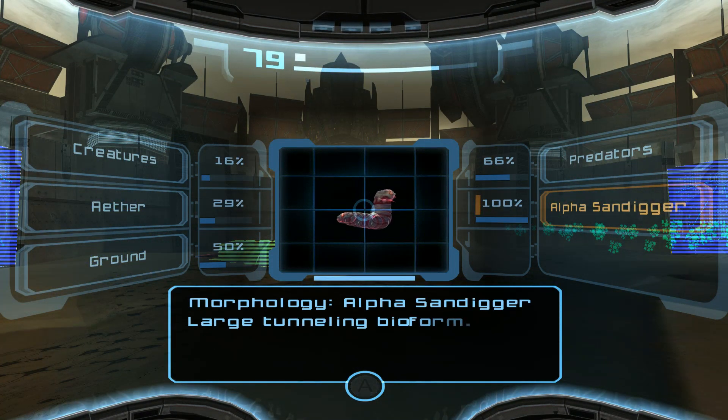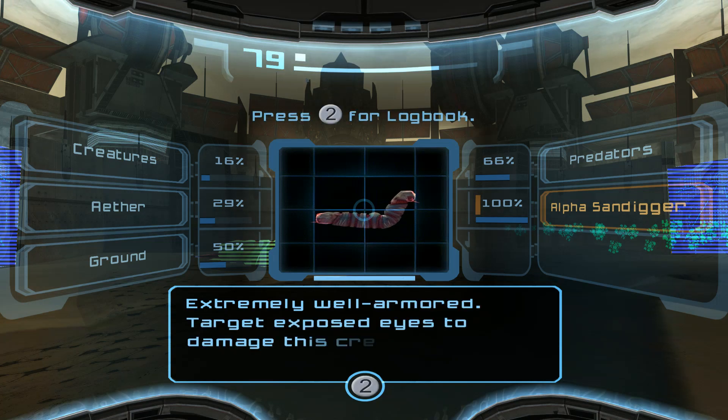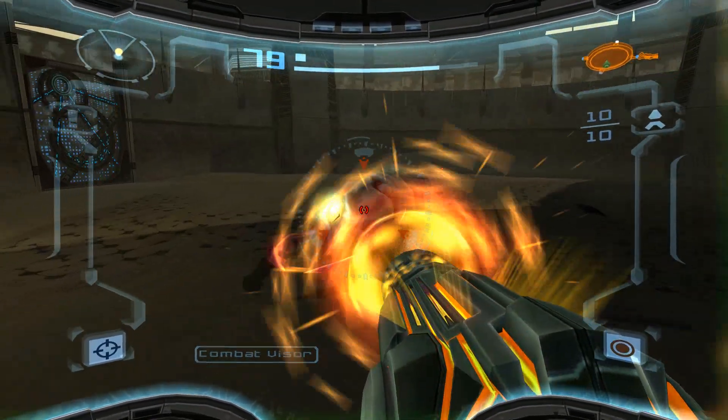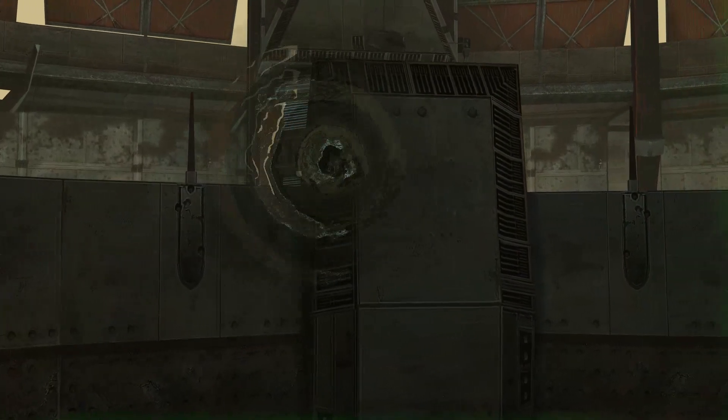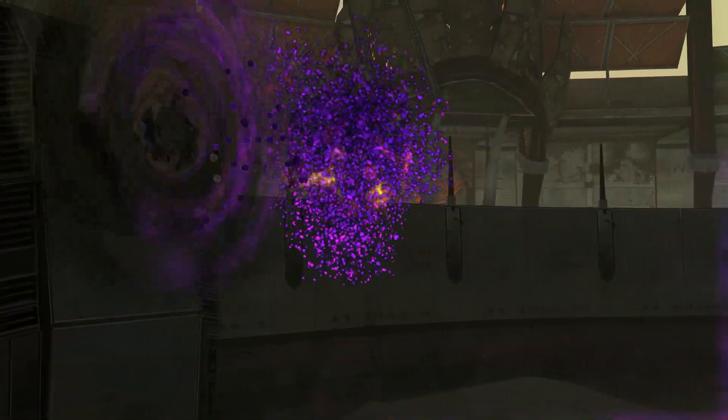So this is the Alpha Sand Digger. Large tunneling bioform, extremely well armored. Target exposed — eyes to damage this creature. I didn't even bother reading the expanded lore, because this thing's going to be here for about 10 seconds or less.